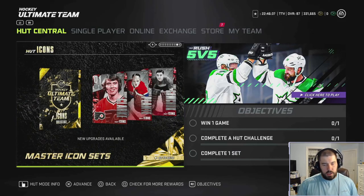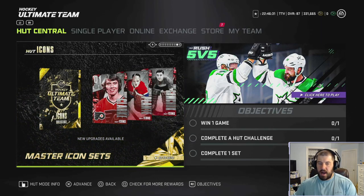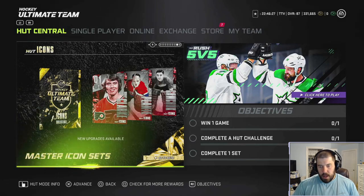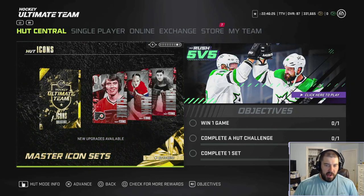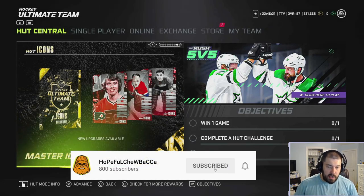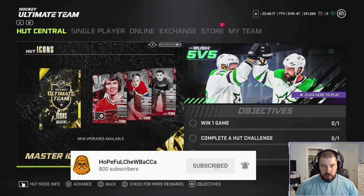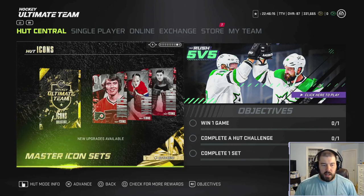Ladies and gentlemen, boys and girls, children of all ages, this is Hopeful Chewbacca. Today we're going to go over the 85 to 91 bronze to silver icon upgrades for Bobby Clark, Jacques Plante, and Terry Sawchuck. We're going with one of the better centermen and two goaltenders. We'll give them in-depth true reviews and let you guys know what these cards look like.